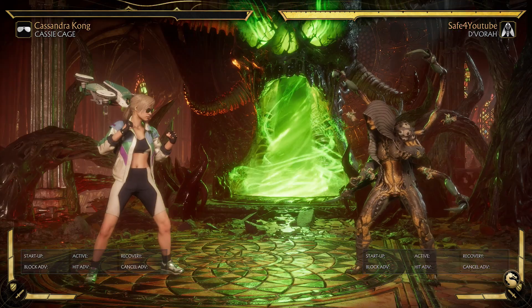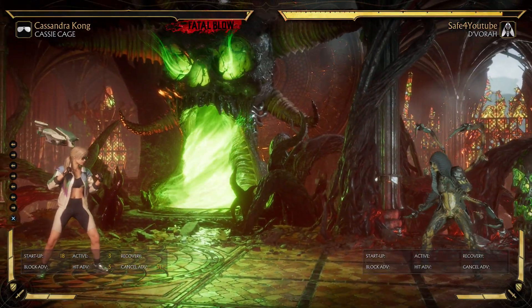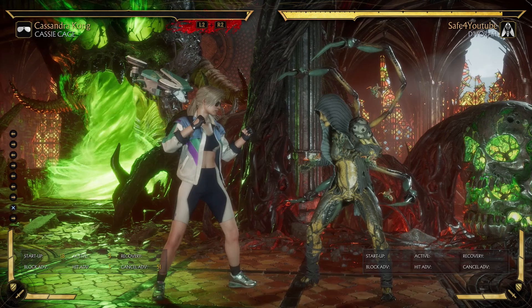One more time, all you have to do is be Cassie Cage, Variation 3, Supe OD Variation, Flying Glow Kick and do your Fatal Blow, and you rob D'Vorah of her ability to do half her moveset.